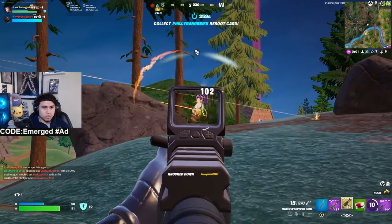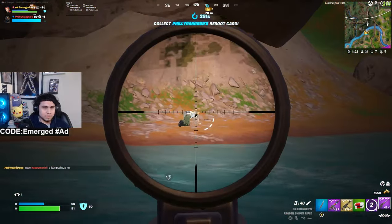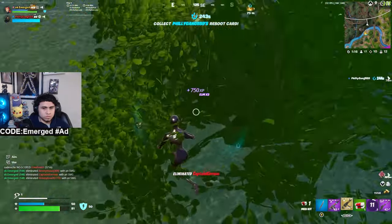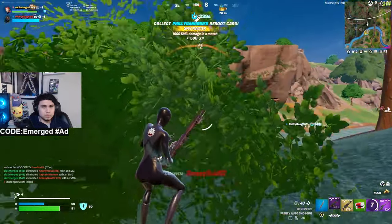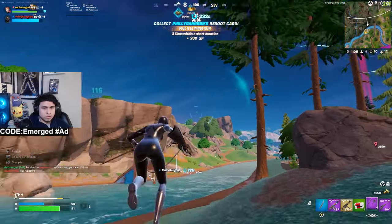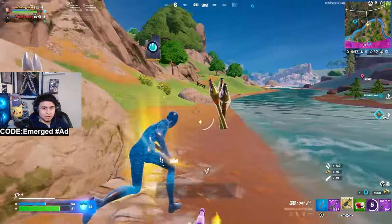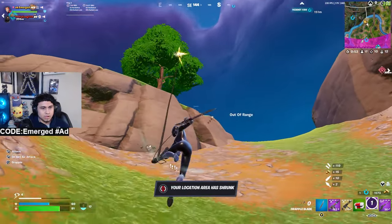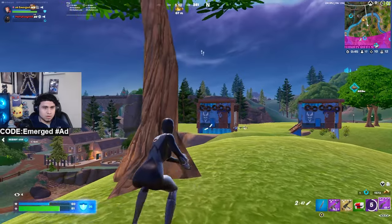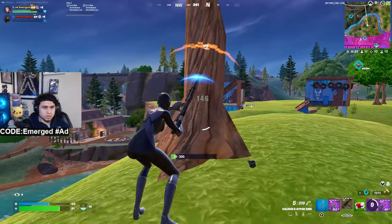Moving on to our third gun, chat — this is a must: the SMG. This bad boy shreds through builds. For attachments, we're putting on the ACOG or red dot — both are great. Next attachment is fast reload — shoot, shoot, shoot, don't stop. We're slapping a laser on it so our shots are dead accurate. And finally, the muzzle brake so we don't have too much recoil when shooting from far or close up.